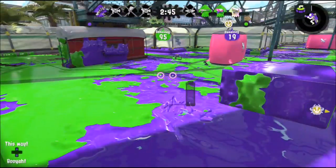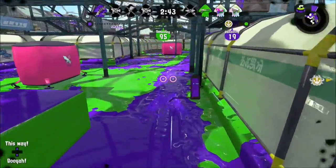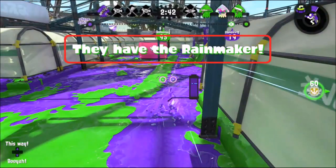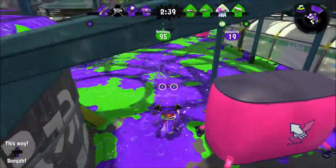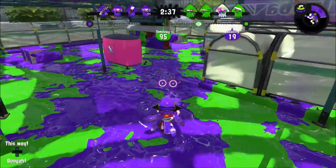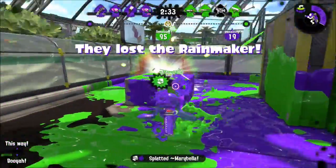I see a Curling Bomb coming in and it should be a roller. I thought I can't get him in this situation, so I left this area instead of trying to get him. Now I see they have the Rainmaker. As I explained earlier, there are two routes to take the Rainmaker to get to the other side, so I headed to that point to build a defense position quickly. There you go — Rainmaker shows up as I expected.